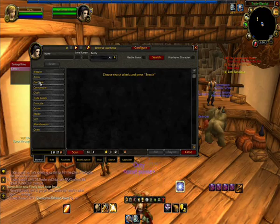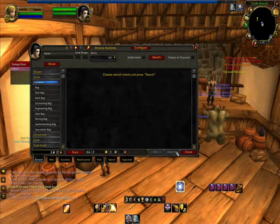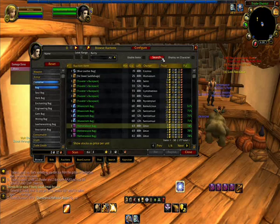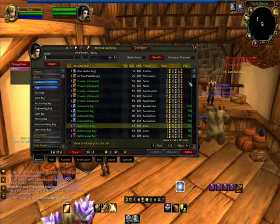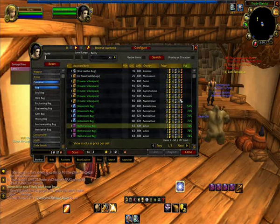If not, you could search by category. Say for example I want a bag because I'm running out of bag space. So we just click on bag and hit search. Now with Auctioneer, if it already is aware of the average price, it will give you a percentage — that way you know if you're purchasing the item for too much or getting a good deal.